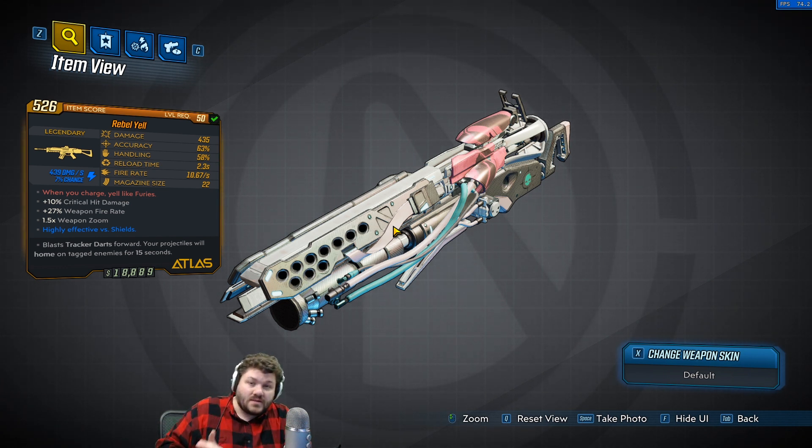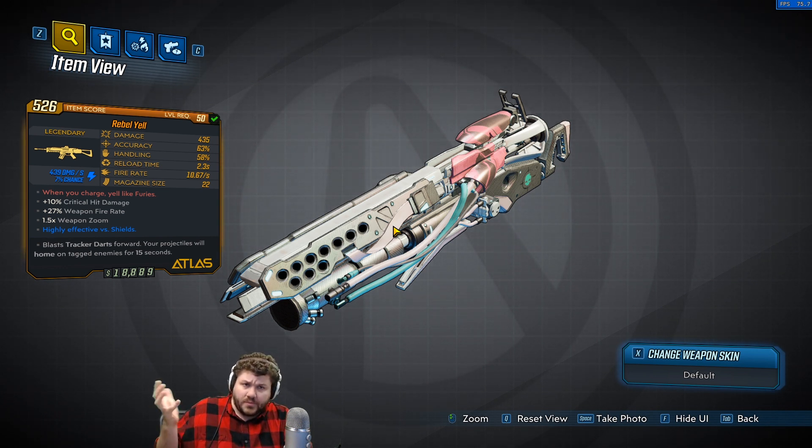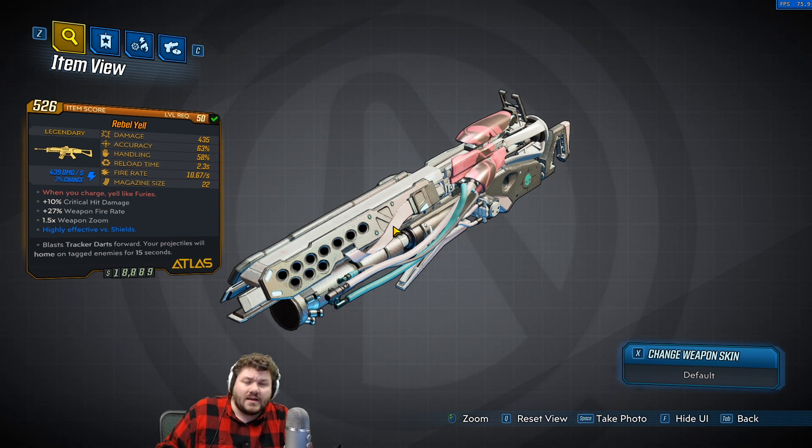If you're looking to get one of these for yourself, mine personally dropped off Grave Ward in True Vault Hunter Mode on Mayhem level 3. I believe it's open world dropped though — I think I've seen another one in one of the Circle of Slaughters, but the one I got here is from Grave Ward.